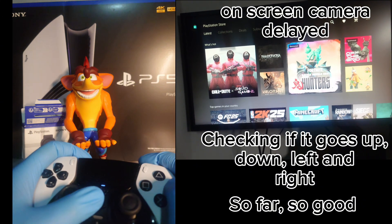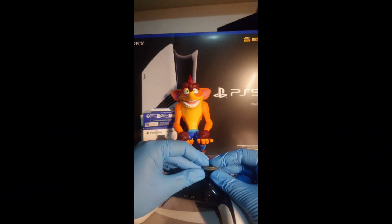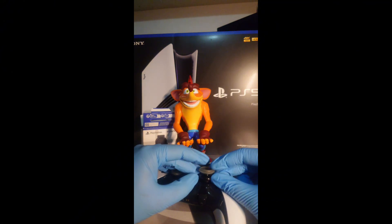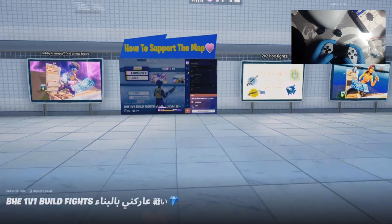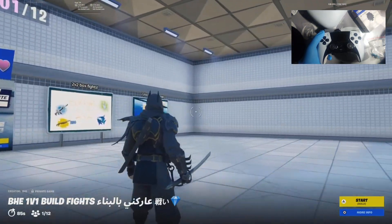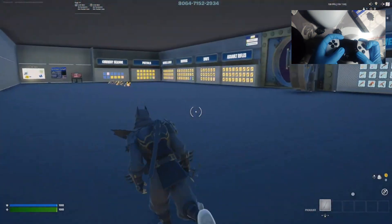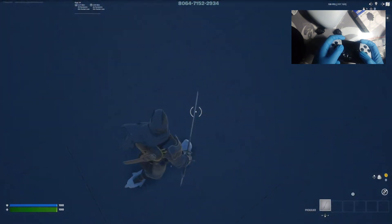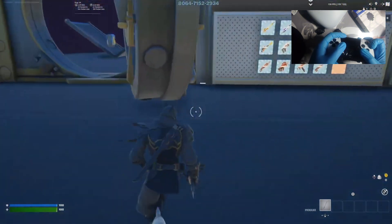I think what we need to do is now add the thumbstick, and whilst adding the thumbstick, I think I'm going to try to play on Fortnite, because Fortnite shows the dead zones. What the hell? Hey, yo. Oh my God, he walks by himself. Why is he doing that? Let me quickly free build.